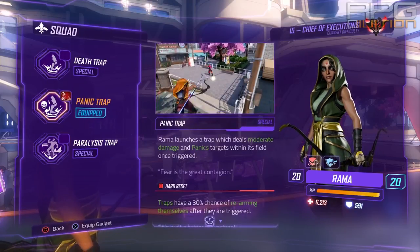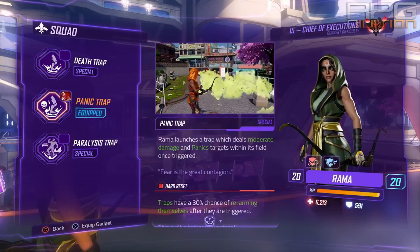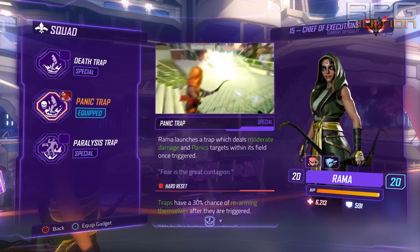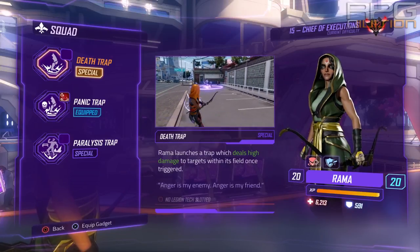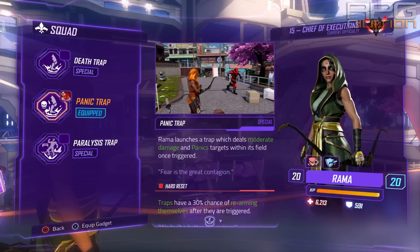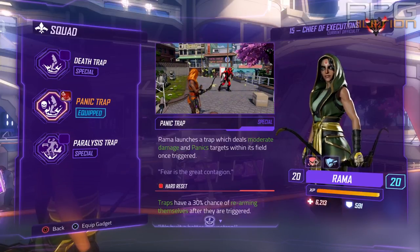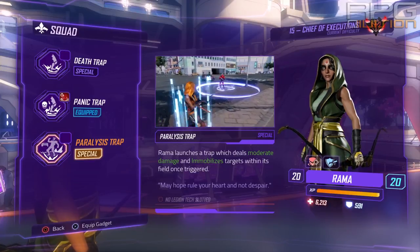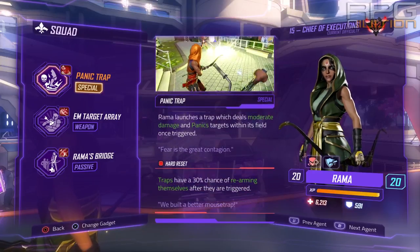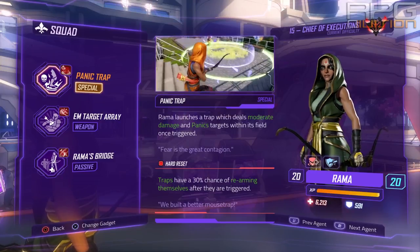Three skills for your special ability are Death Trap, Panic Trap, and Paralysis Trap. Death Trap and Panic Trap are both fantastic — equally great. Panic Trap inflicts panic on enemies in an area of effect, which makes them completely useless and not a threat, and you can still do more damage to them because of the debuff bonus. The third one, Paralysis Trap — don't use it. Immobilize is one of the weakest debuffs in the game.